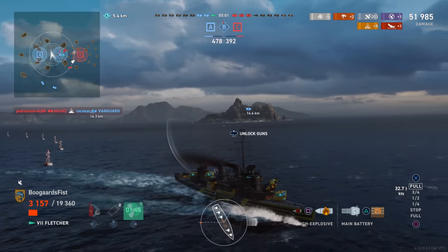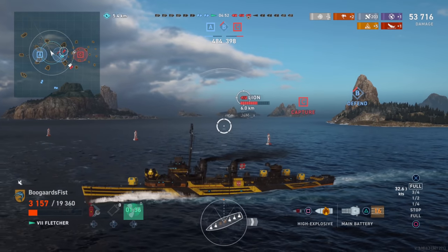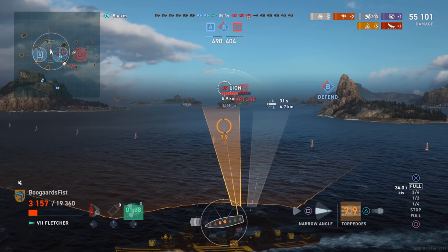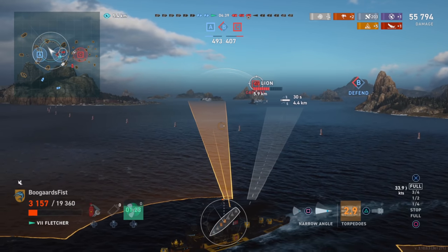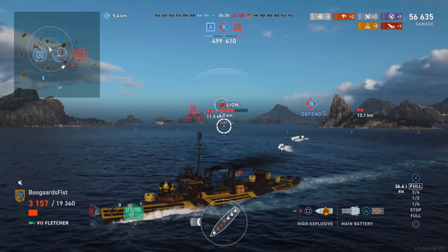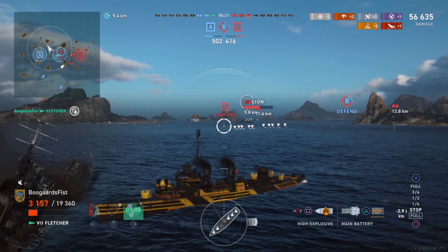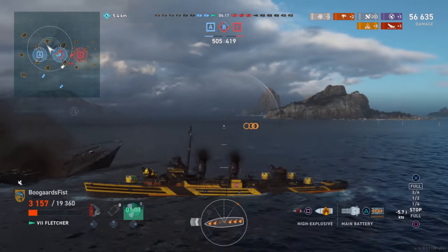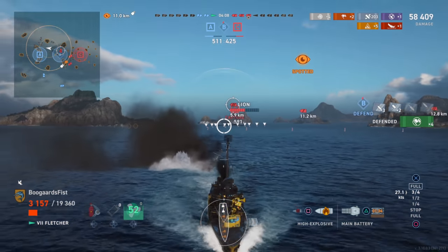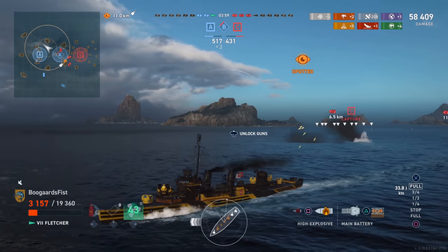55-knot torpedoes are pretty much useless at tier seven because the time to target goes way up and the odds of anyone sailing in a straight line are much lower than at tier three. You can hit with 55-knot torps, but at tier seven most players are bobbing and weaving, making those torps more or less on the useless side. Good maneuverability though — like a fighter: 560 turn radius, 36.5-knot speed, and outstanding 3.3-second rudder shift. Detection is a little bit above average but overall pretty solid. The guns will just dominate other destroyers, and AA is above average as carriers become more prevalent.